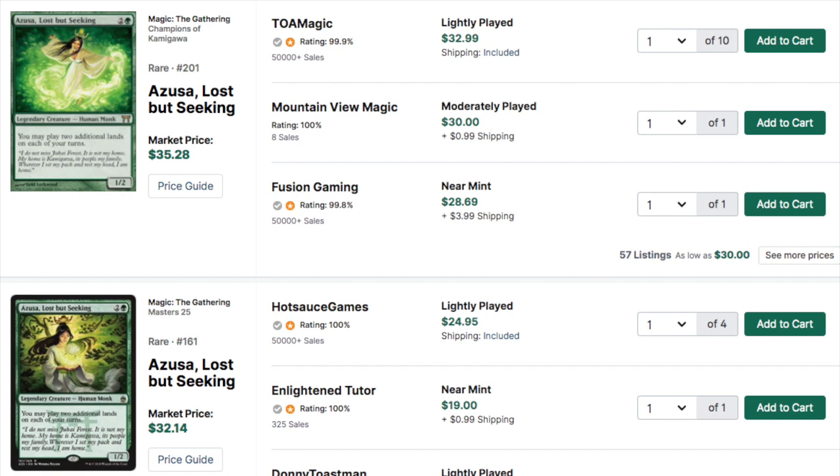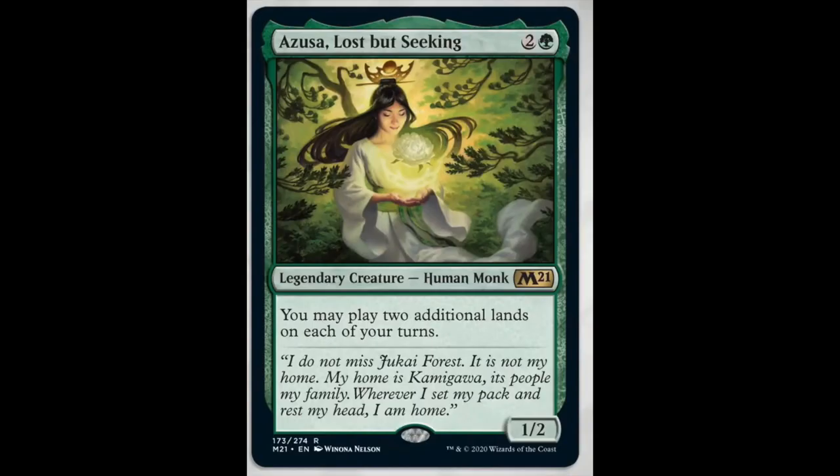Now the other reprints that stand out to me: Baneslayer Angel, Azusa — I'm pointing at her because she's only a rare. She's being reprinted as a rare. Whenever you look at the expected value, you cannot look at the mythics; the mythics are really hit or miss. So Azusa, Lost but Seeking is probably one of the best rares right now. She's going for about $20 pre-order. I do expect her to go down to $5 or even $10 regular edition, especially given that there will be special editions of all these cards. So this card should tank from $30–$40 all the way down to $5.